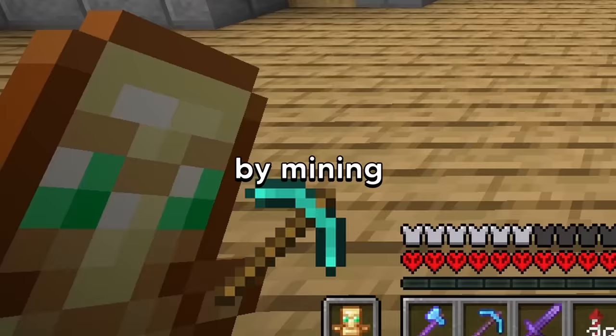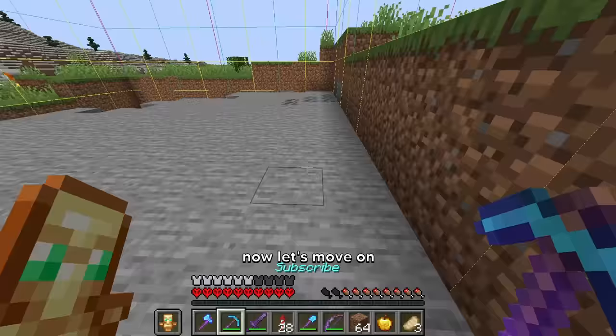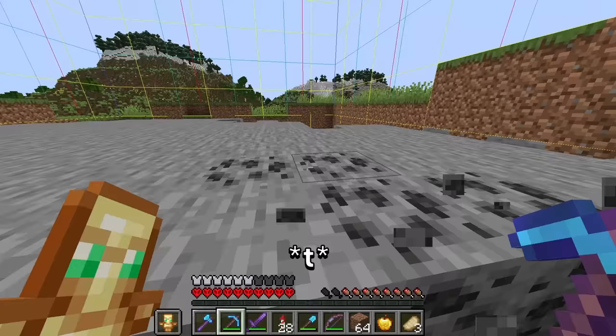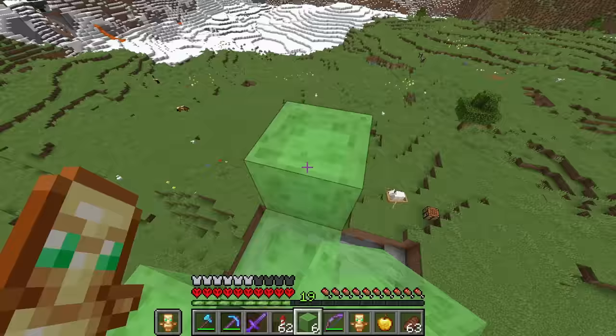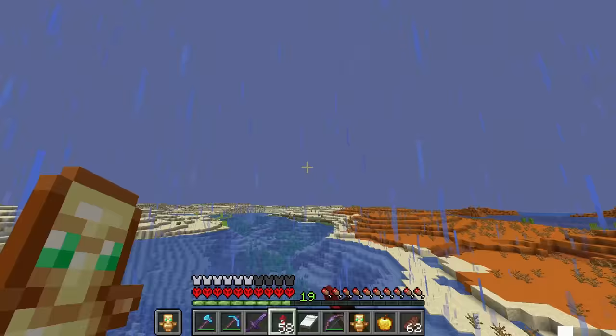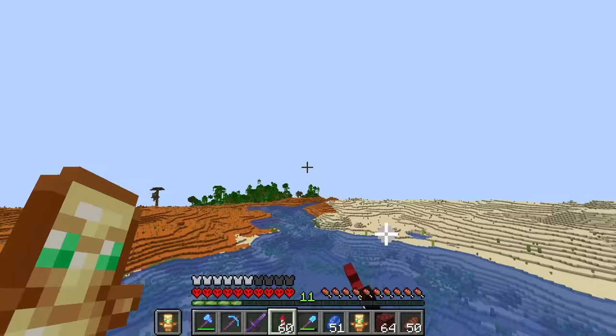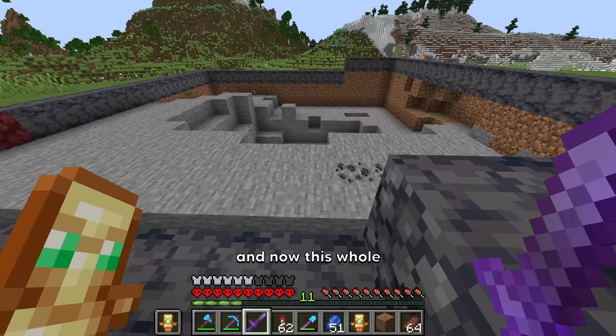We're gonna want to start off by mining the chunk. So let's get rid of the dirt just like that. Now let's move on to the stone. You really thought I was gonna mine this whole thing out? We're gonna use some TNT dupers. I need dead coal. And now this is a working TNT duper. And now this whole chunk will be mined out in 3, 2, 1.